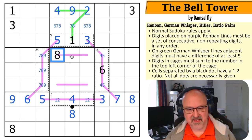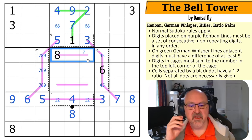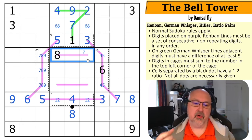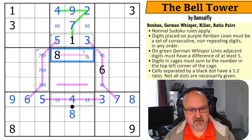Now there is an eight on this Renban line, which means there must be a seven on this line. The eight looks up, making that the seven, taking seven out of those. Why does there have to be a seven? It's a three-cell Renban line — if I don't go down to a seven on a line with an eight, I'd have to go eight, nine, ten, which is impossible. So the options are seven, eight, nine or six, seven, eight — there must be a seven.